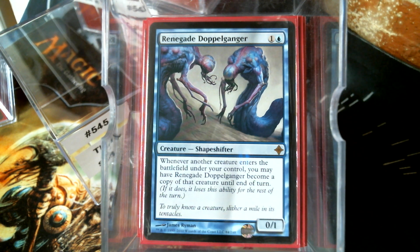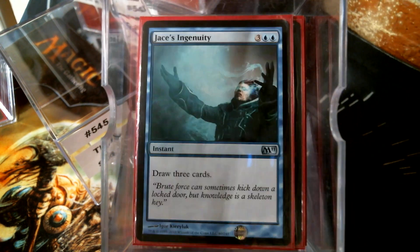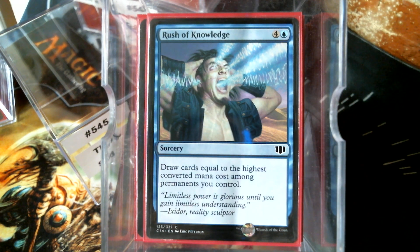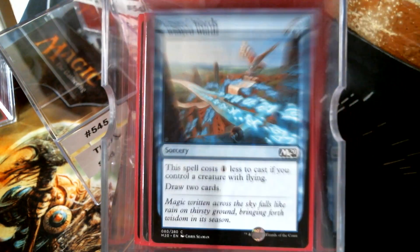For card draw, we'll start with Thought Reflection — yes it's seven mana but it's a lot less fragile than a Consecrated Sphinx, which is a better card but dies a lot more. Jace's Ingenuity, Rush of Knowledge — since we've got higher casting cost stuff, let's use it to our advantage. Covenant of Minds: I like the Kobayashi Maru no-win scenario for opponents. We as Magic players typically don't like cards that give opponents choices, but when all choices are bad for your opponent, hey. Tidings, Mind Spring — of course tying into the flying theme — Winged Words.